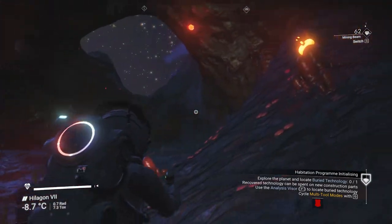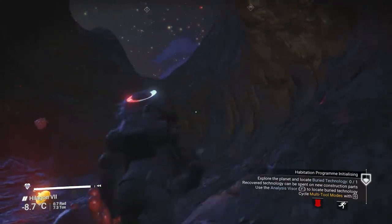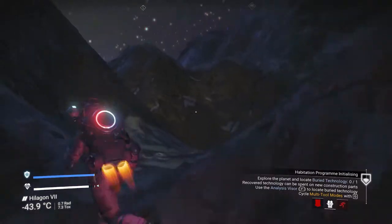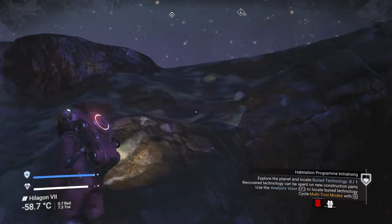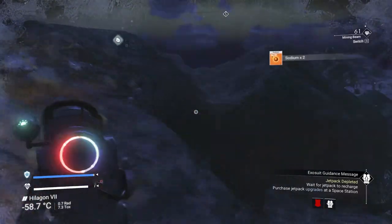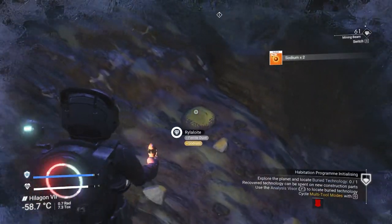My inventory's full - well, that's no good. Let's fly on out of here. Get on out. There we go. This has sodium - nice, that's great.